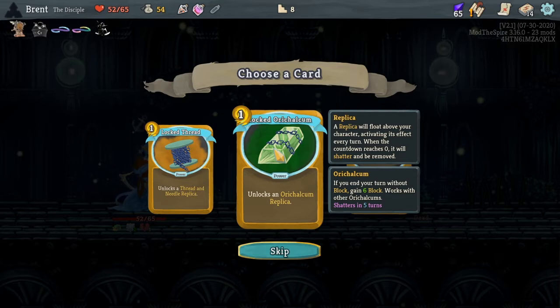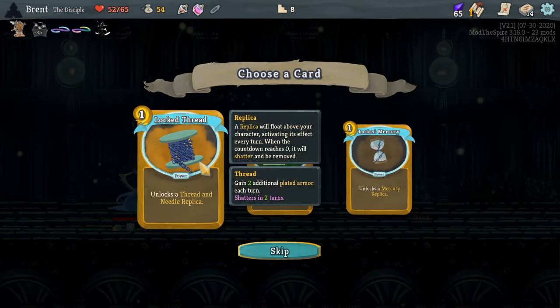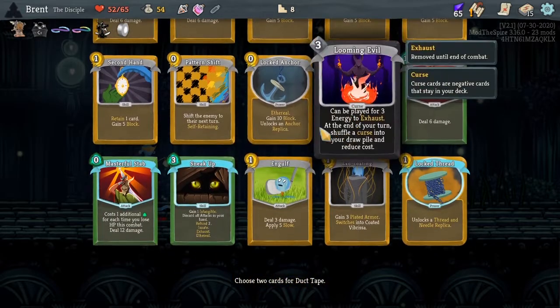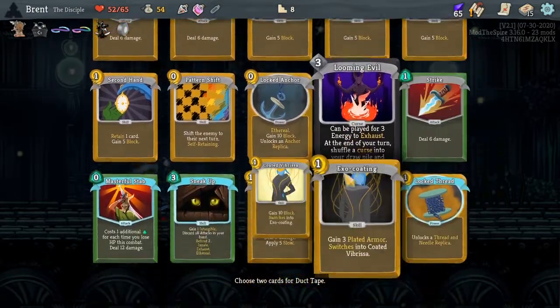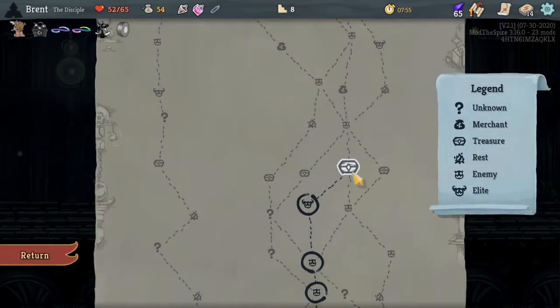We're not going to be able to block either way, so let's take one less — but we will lose our guan stone. Not too much we could have done that turn. Hit him, then play out Looming Evil. Why do we have five energy? Not sure, that's weird. Duct tape two cards and combine them — interesting.